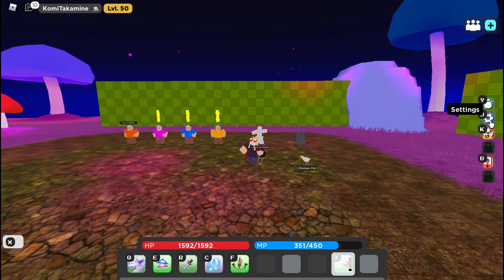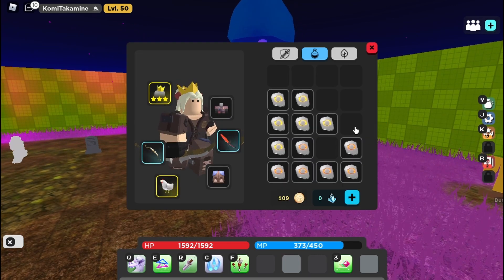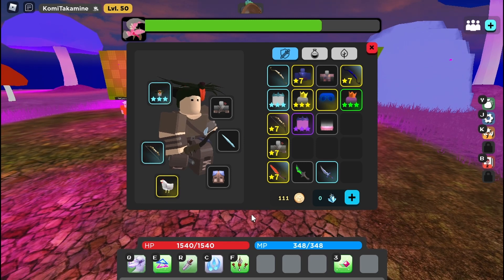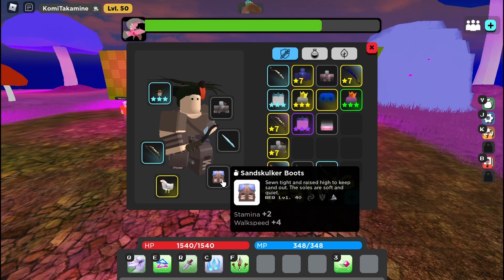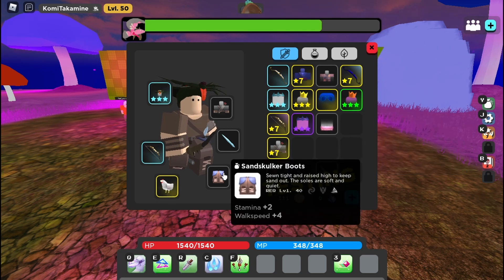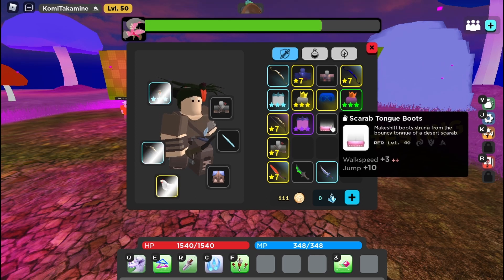I think I forgot to add this but: the best boots are the Sand Boots from Gauntlet. If you don't want to use those, Scrap Tongue Boots are an alternate option, but I still stand by Sand Boots being the best boots for tricksters right now. You only use Scrap Tongue Boots if you don't have 5 DEX, or you just want to go full INT or something.